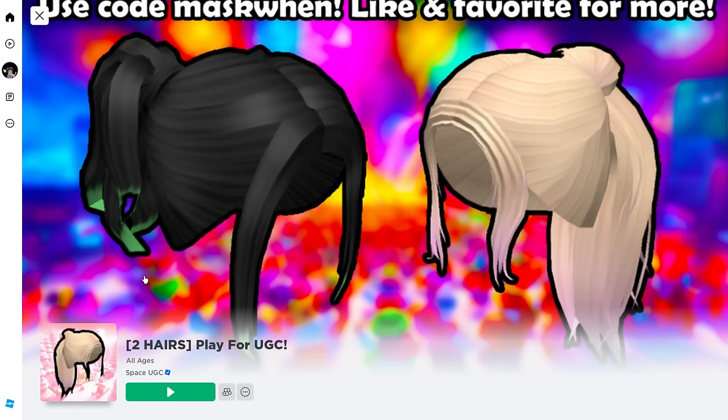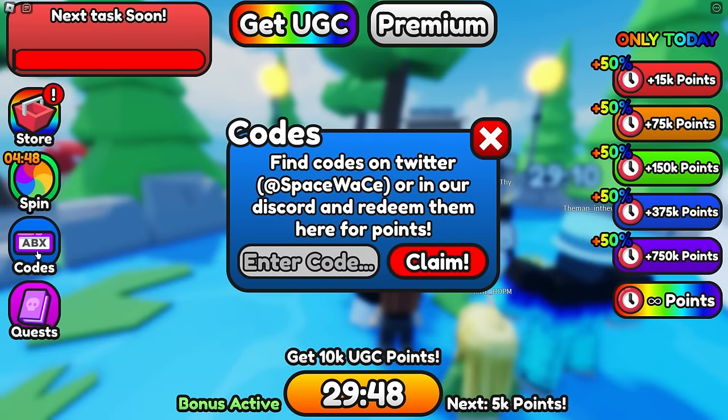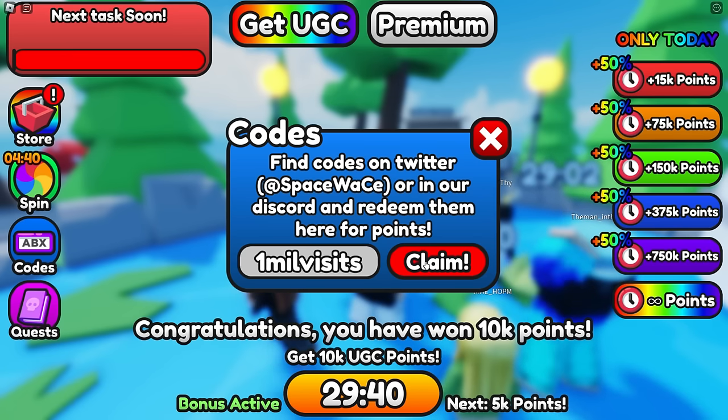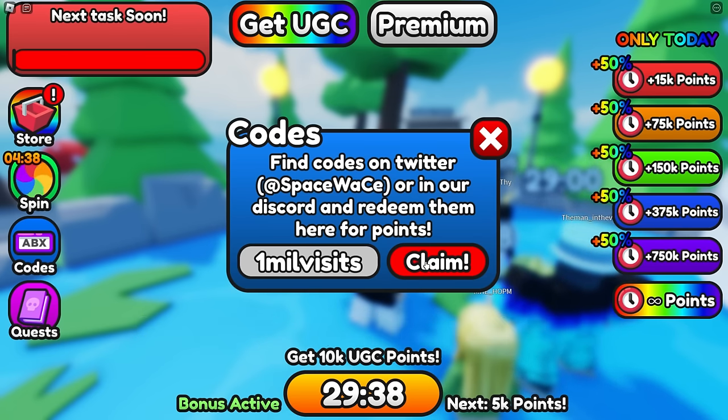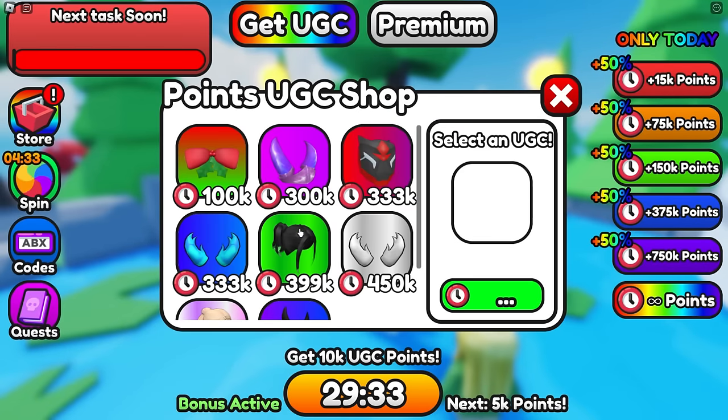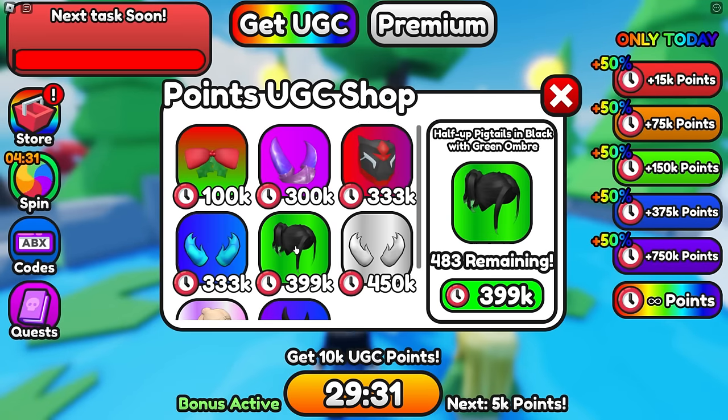Let's get started by joining Play for Free UGC, created by Space UGC. Go ahead and redeem the code 'One mil visits'. This will give you 10,000 UGC points, which will come in handy. Next, click on Get UGC. In here, you'll see the item we're working for — the half pigtails in black with green ombre. We need 399,000 still points.